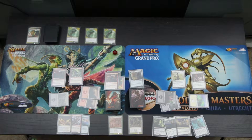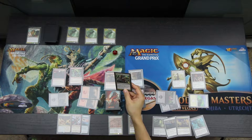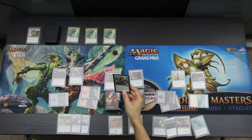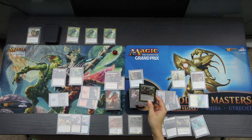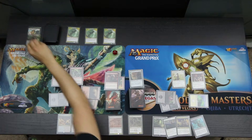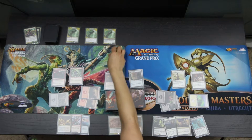The Hydra casts Distract the Hydra. Each player may sacrifice a creature; each player who sacrificed a creature chooses a Head and taps it. Each player who didn't sacrifice a creature loses 3 life. We will lose 3 life apiece — 6 life total — going to 8 and 12.